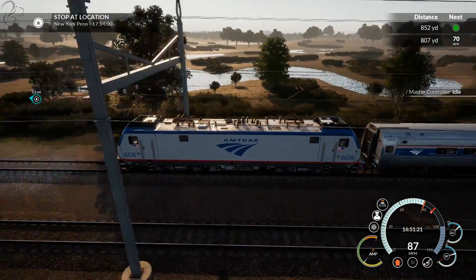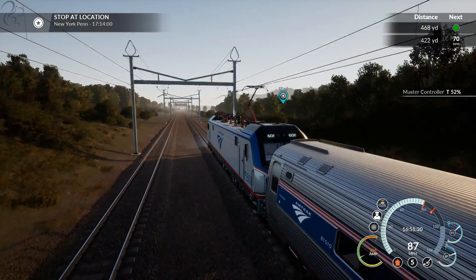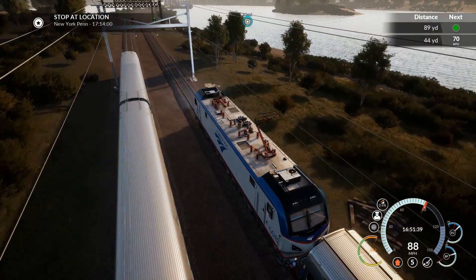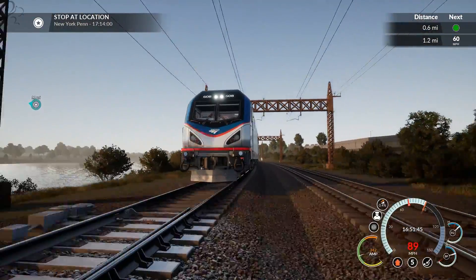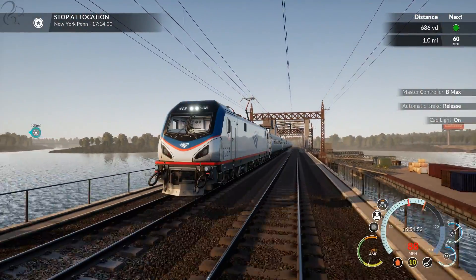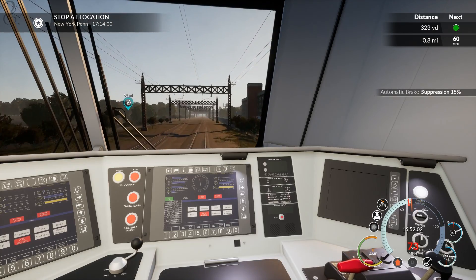The water could do with a bit of work — looks a little bit artificial. But I'm just picking holes. I'm getting lines coming out the side of my train — what on earth is that? I've never seen that before. My cables were sticking out massively. That was really strange. I've updated my Nvidia driver, so I don't know what that's about.